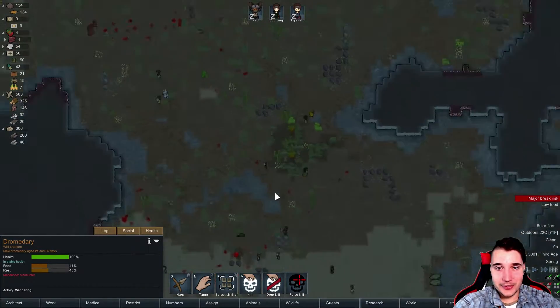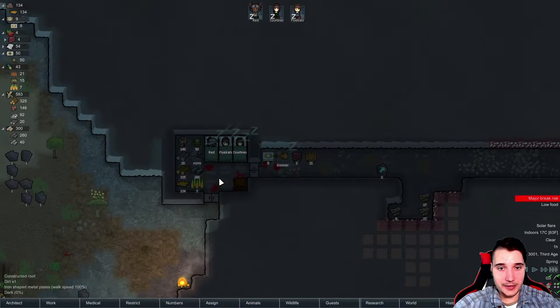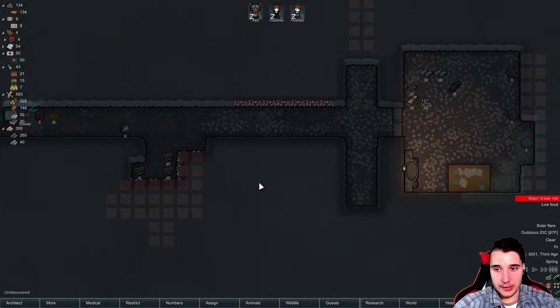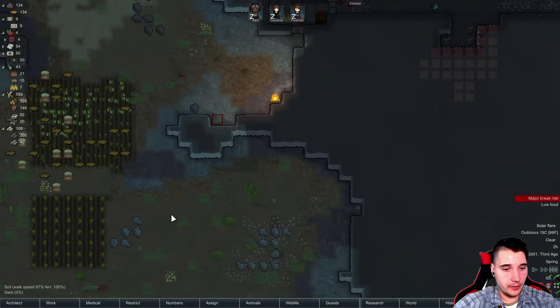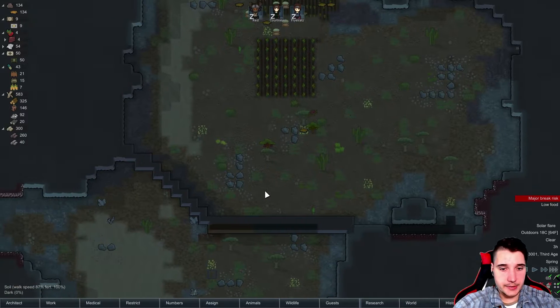We've walled ourselves in. We have zombies as protection — if anybody tries to attack us, there's zombies right there. If anybody actually gets to us, we are completely screwed, but if they don't, we are fine. We do have granite blocks. Maybe what I should do is after the first wall, create a second wall, maybe some traps.